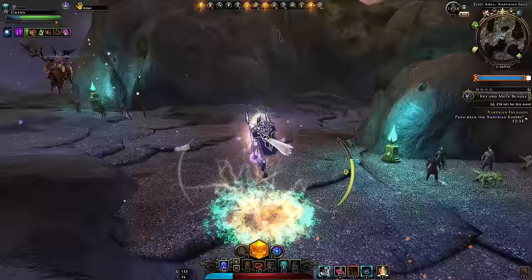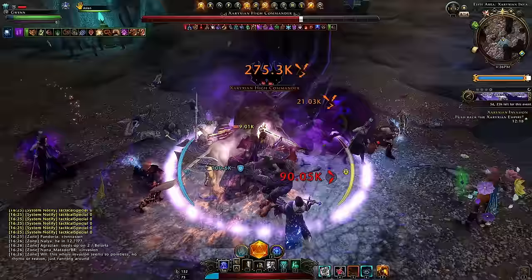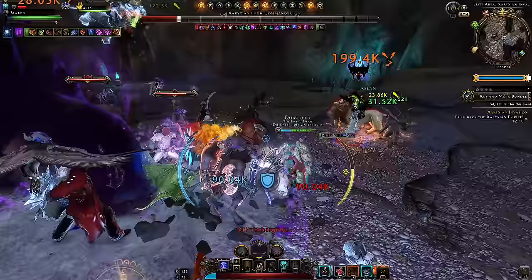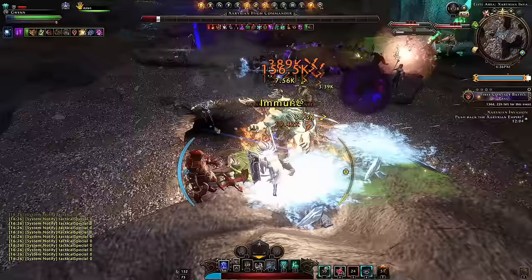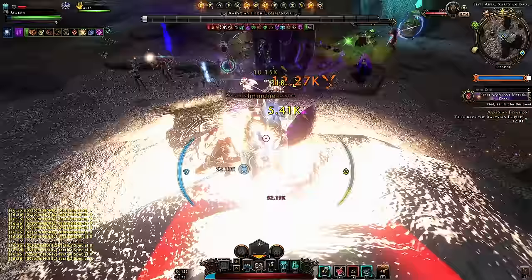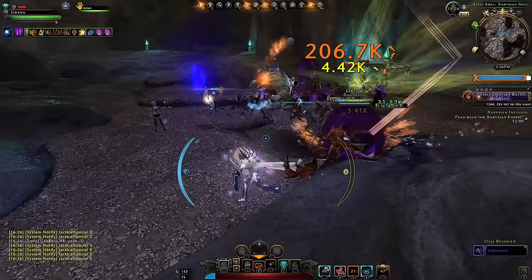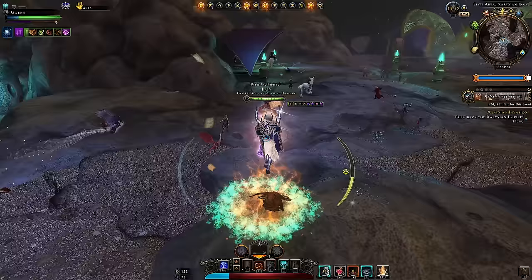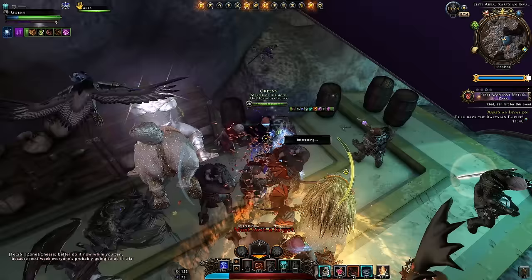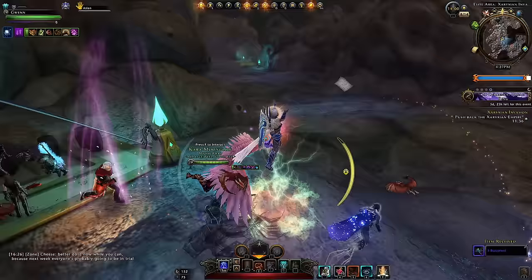There should be a mini boss nearby here as well — it rotates. We can go and kill him. We want to make sure we get our chests so we can get them again; if we're quick enough we could even get them three times in an invasion. The mini boss is dead. There's perhaps another one who rotates around this rock — probably the same guy we just beat. Let's grab our chest here — another five buzz jewels. There's probably another mini boss but everybody wants to go to the ship so we'll follow.